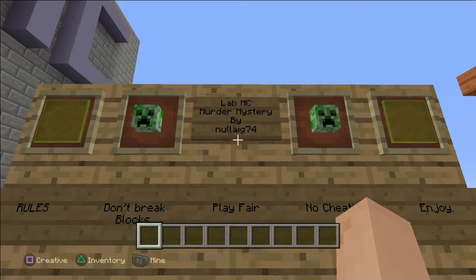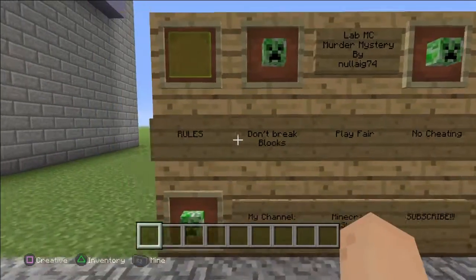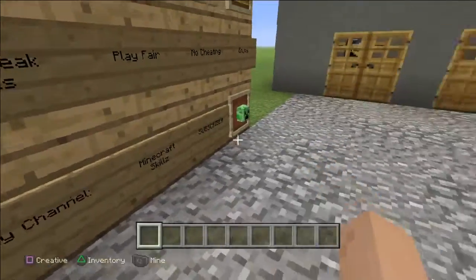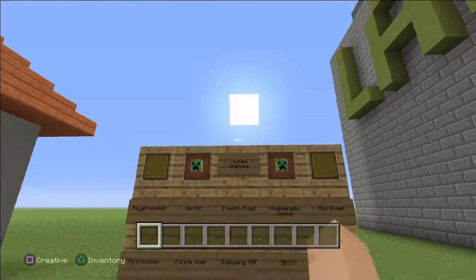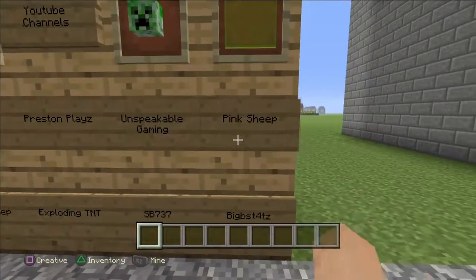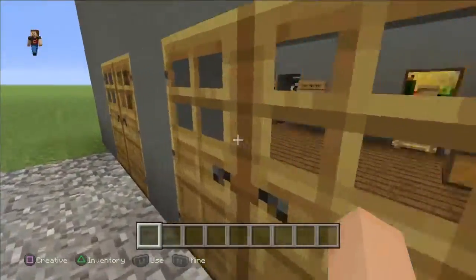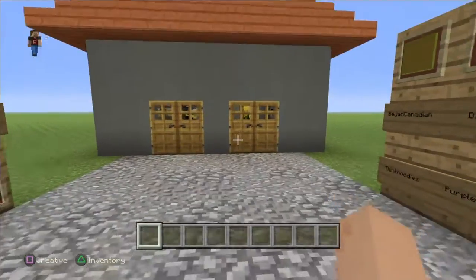Lab MC — MC stands for Minecraft, for those who didn't know — Murder Mystery by Nullix74, me. The rules say: don't break blocks, play fair, no cheating, and enjoy. I put my channel and Minecraft skills subscribe on there. Then over here I just put random YouTube channel names: Asian Canadian, DanTDM, Preston Plays, Unspeakable Gaming, Pink Sheep, Thinknoodles, Purple Chef, Expram, TNT, SB737, and BigB Stats — kind of Minecraft YouTubers.